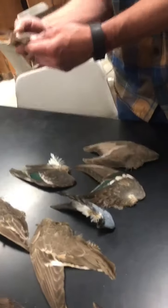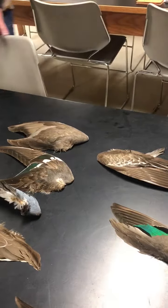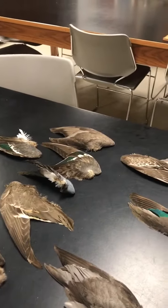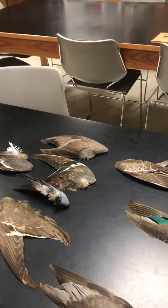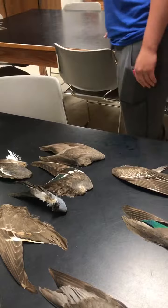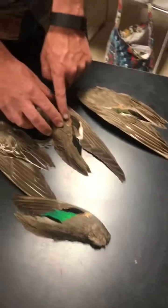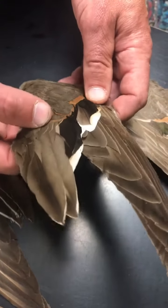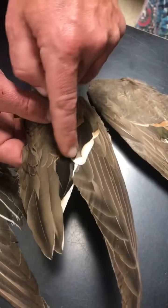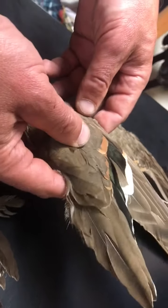Here's our pintail. They have like the bronze and the white, and it's kind of an iridescent — depends on how you look at it. A lot of times it looks like a brown or a black, but in the right light conditions it can actually look real green.